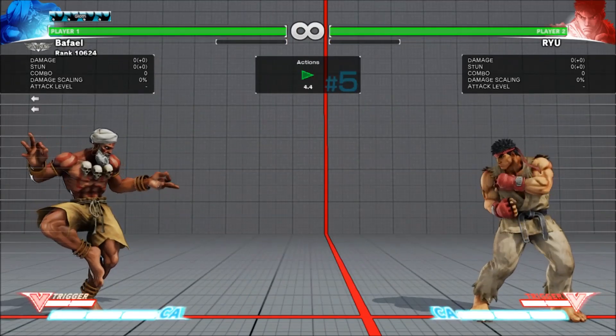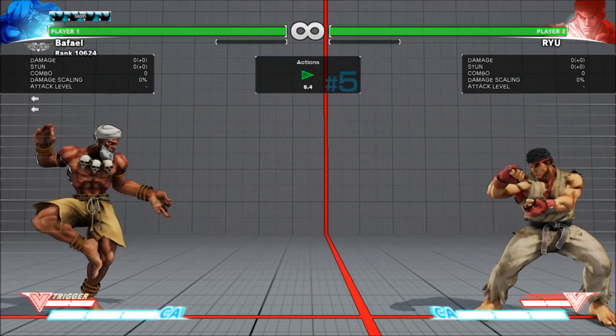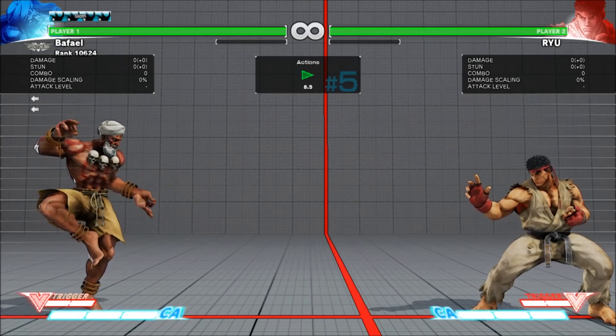Stand strong and stand forward got hitbox adjustments, making them better. Fierce and Roundhouse got faster, and Fierce got more projectile immunity.